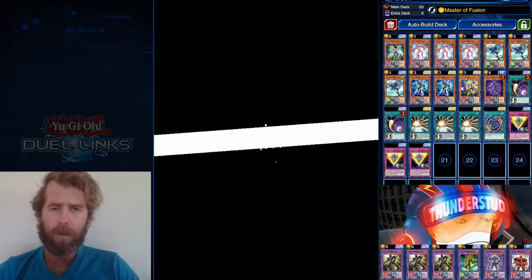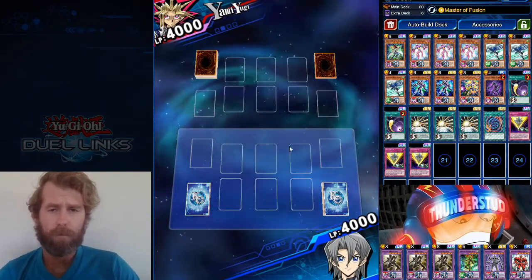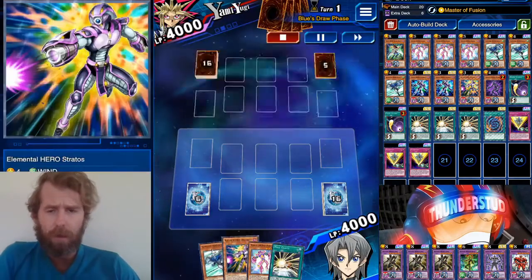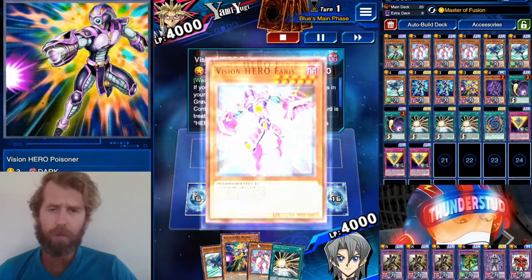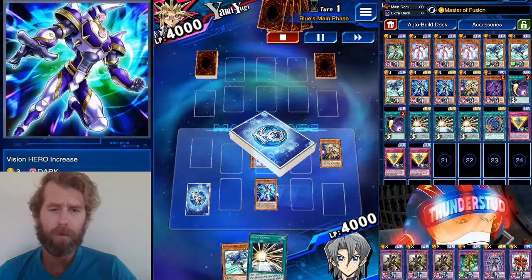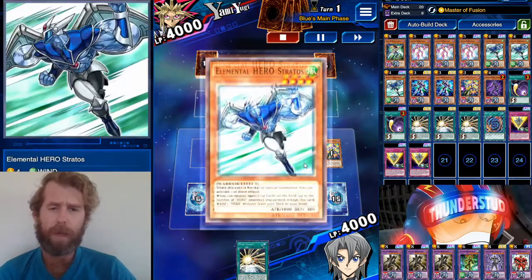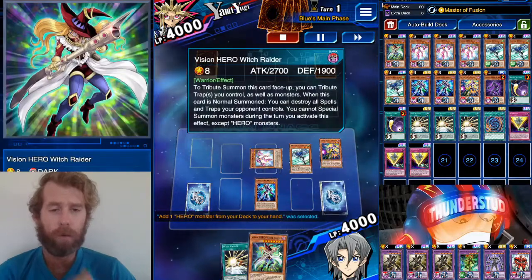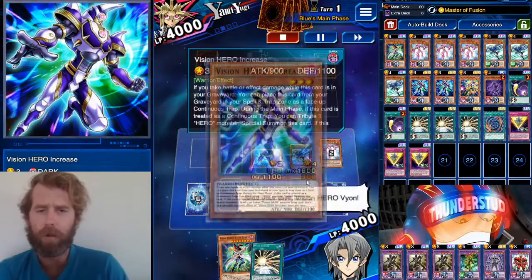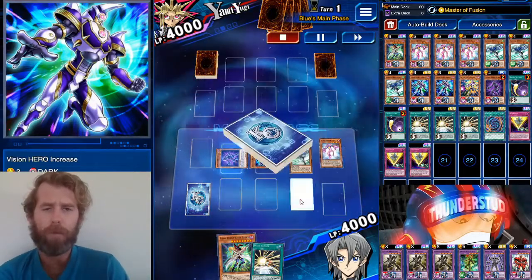Alright, here we are facing a Yami Yugi, going first. He's using Balance. Starting with a Ferris, a Stratos, and our Prismatic Poisoner. Throw away the Poisoner, bring out the Ferris — that brings out an Increase. Normal Summon Stratos, search a Stratos. We're thinking two moves ahead: we're going with the Witch Raider search instead of another Stratos. Pretty bold move, but we're jam-packing the field.